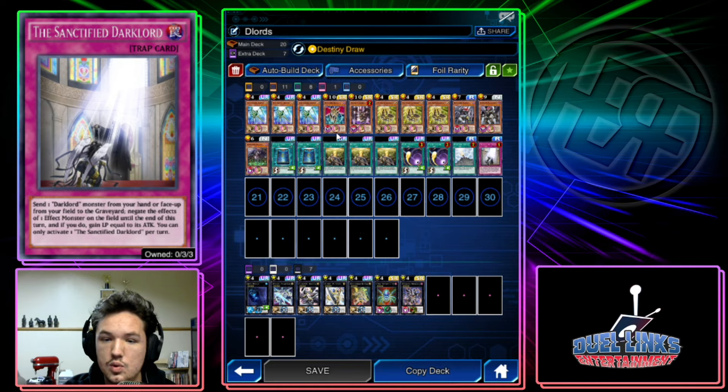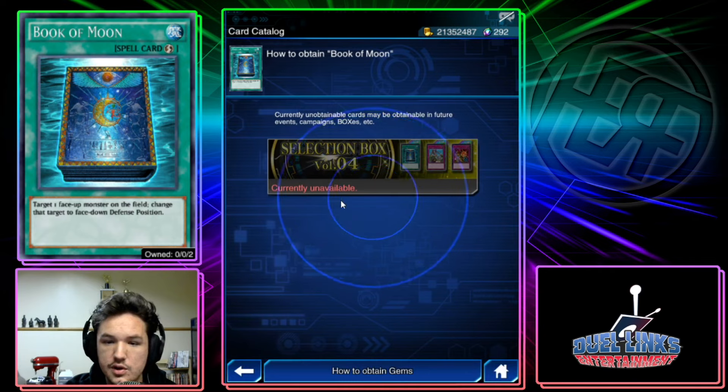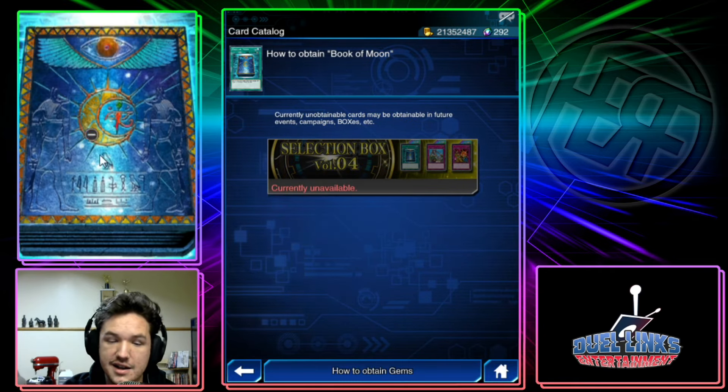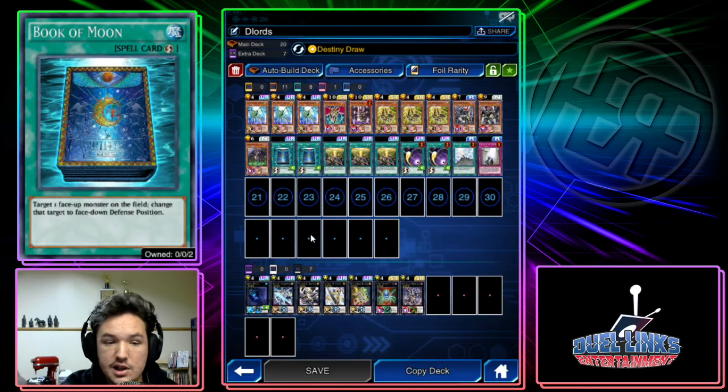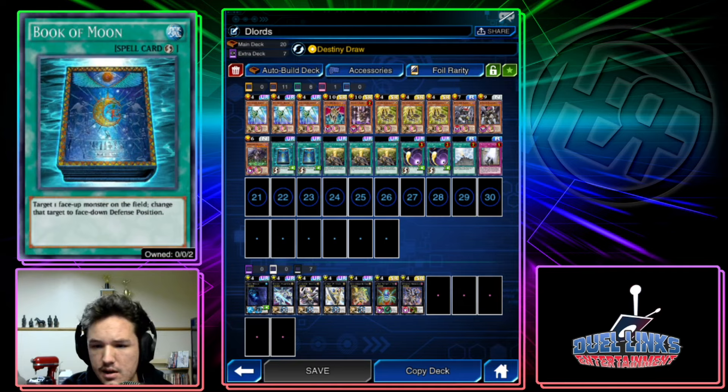Moving on to Book of Moon — you get it in the most recent selection box. If you don't have it right now, it'll probably come back in about April, though there's no guarantee. It's a pretty good card. I don't think it's absolutely required — you can replace it with something like Chalice as a one-to-one replacement, since both function as going-second problem-solving cards. However, Book of Moon is better than Chalice because it's also a good going-first card. You could replace it with chalice or any disruption card you prefer, but Book of Moon is optimal.